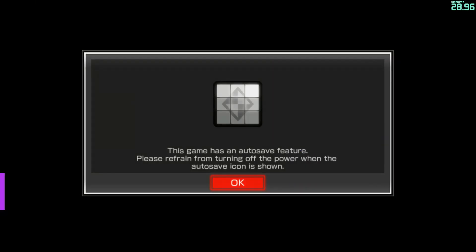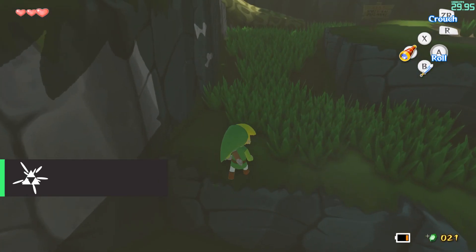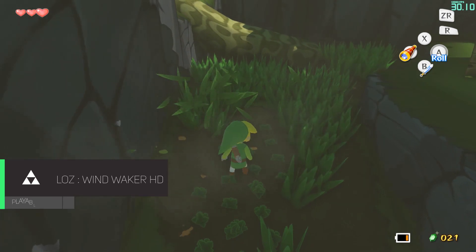Sadly, there won't be any Pokken Tournament gameplay today. After two button prompts while going through the menus, the game freezes on the black star screen, and after waiting quite a while I called it quits. Here's to hoping the next version makes this game playable. Wind Waker is definitely improved on 1.6.4, but it is still not maintaining a solid 30 fps.